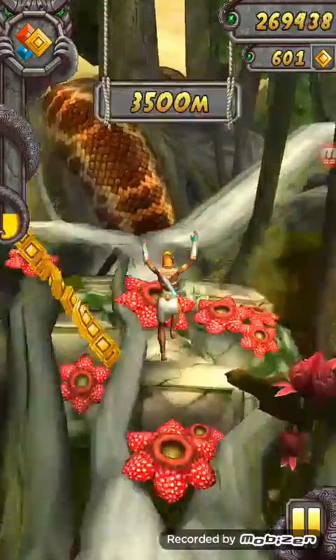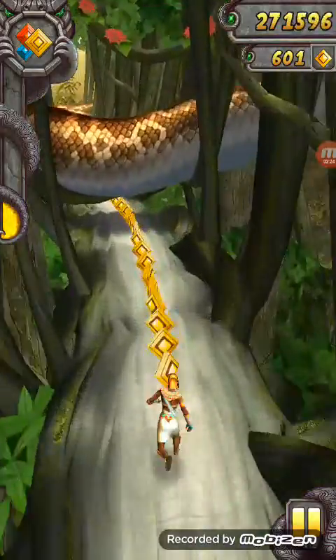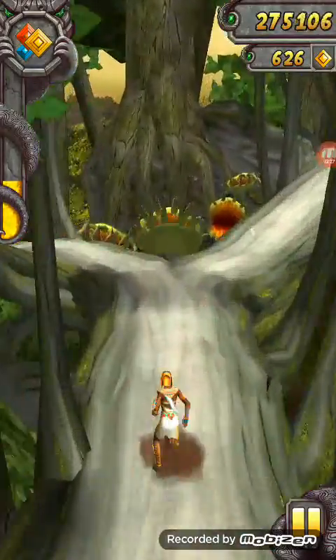Again a dangerous area — slide in this area. Tilt. It's a gem! Again slide. That's pretty cool and amazing, right? So now you have learned how to play Temple Run 2.